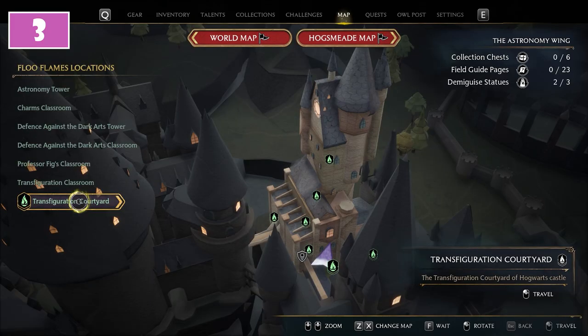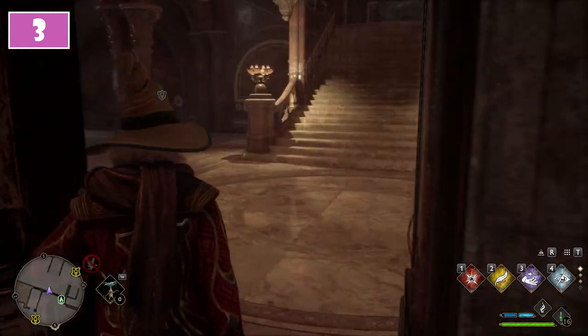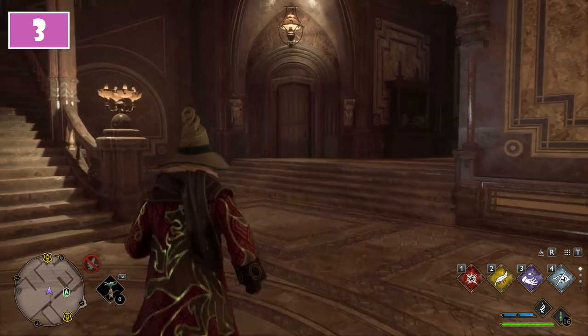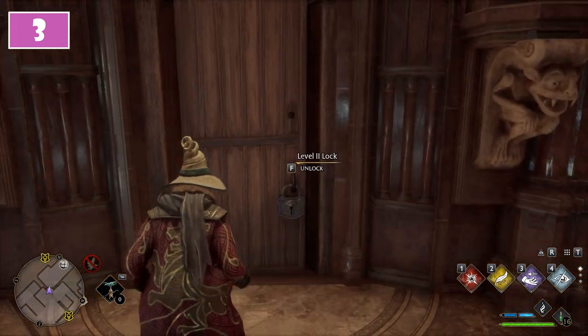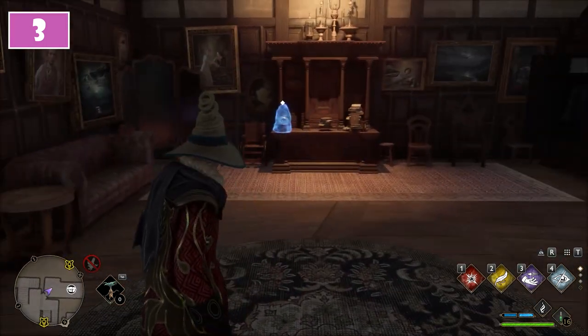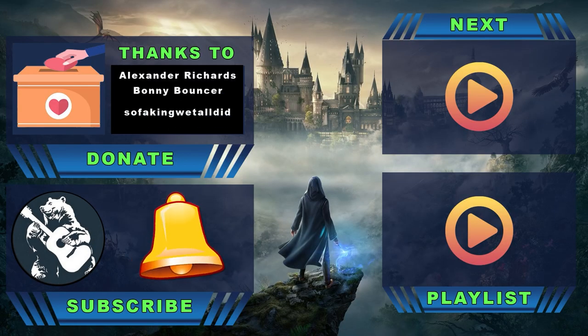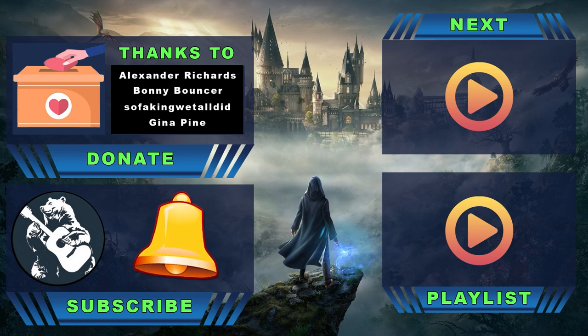For the third, it's time to move to the Transfiguration Courtyard. Once there, turn around and pass through the door to the left. Immediately after, on the right from the staircase, you will notice a door. This one will be locked with a level 2 lock. After you are able to enter the room, check the left side in order to find the Demiguise statue on top of a shelf.